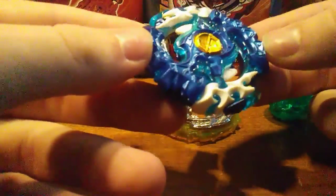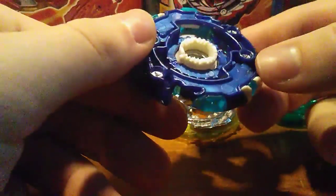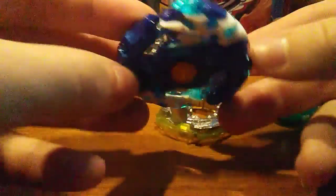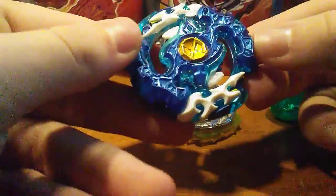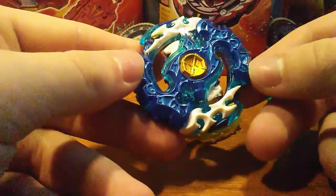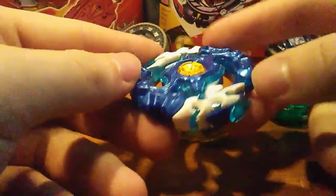We have the very nice looking blue Spriggan Requiem layer. When it came out, Spriggan Requiem was super OP in the God series, so it's not as OP now but it's still really nice to have this layer. You guys can't see it on camera, but the clear blue plastic and the dark plastic along with the gold painted centerpiece makes the bey look so nice.